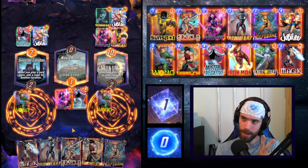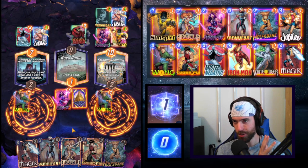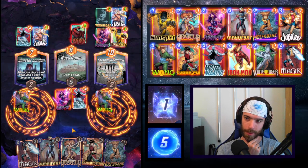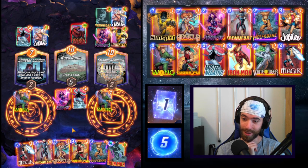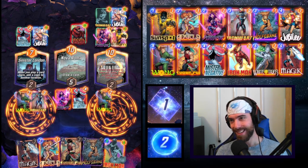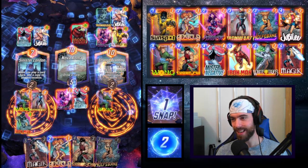Wong is going to get ejected from Strange Academy, so we want to play as many cards as possible to Sinister London to potentially catch both of them. It's probably only going to be one here with Ironheart. But I got the inverted Iron Man. It's so good, guys. It feels dirty — but I'm going to do it, and I'm going to snap.